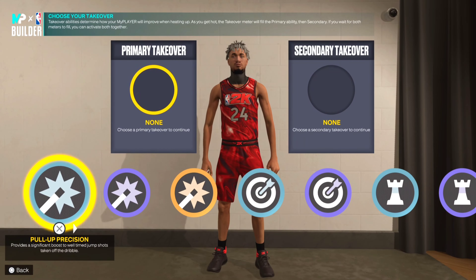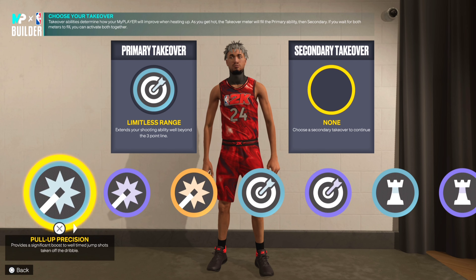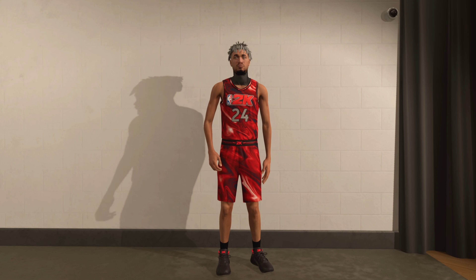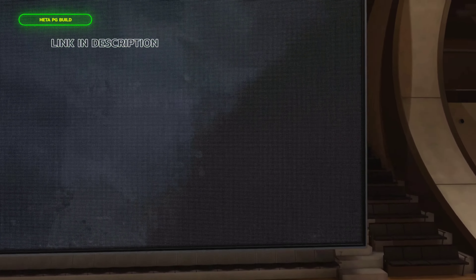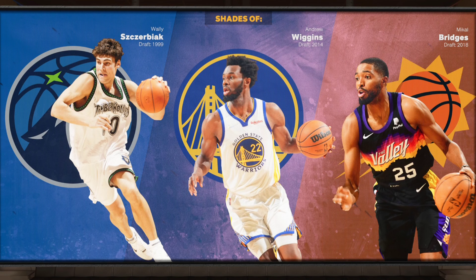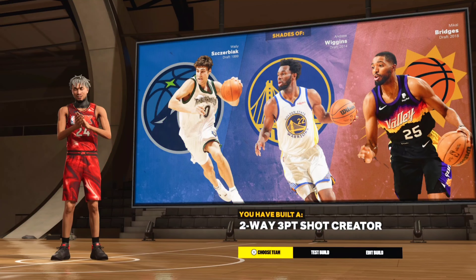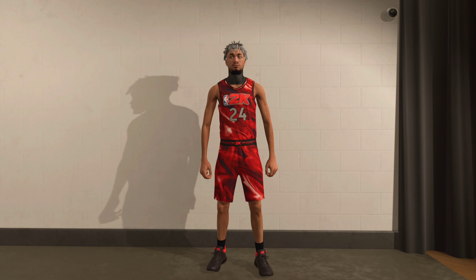Moving on to the takeover: limitless range has been the wave, so we're going to go double limitless range takeover. My last build I used double anchor breaking shots — the link to that will be in the description. The build comparison gives us Miles Bridges and Andrew Wiggins — it's a two-way three-point shot creator.